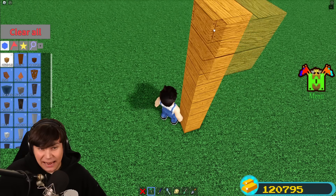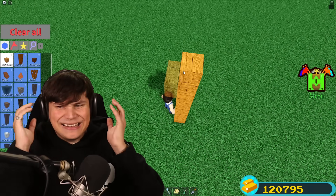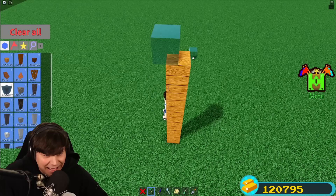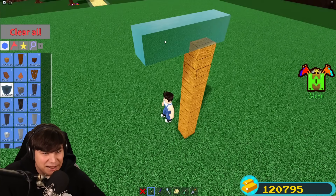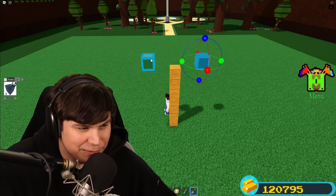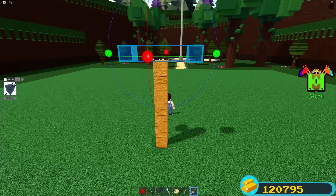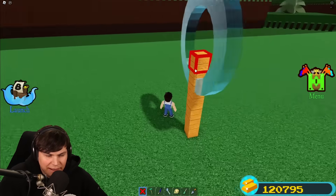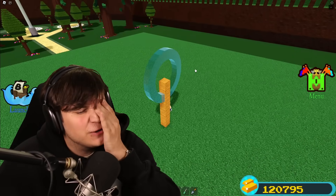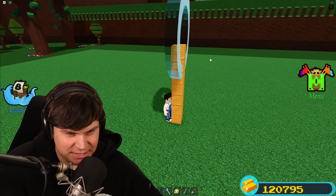First things first, we're actually going to have to make the most complicated part, and that's going to be the marble itself. It needs to be 100% perfectly smooth, and actually achieving that is going to be very, very difficult. But I've never turned down a challenge, so let's start off by making a half circle. That right there is a perfect half circle. Making this a full circle is going to be a challenge, but I'm going to make it the smoothest you've ever seen.